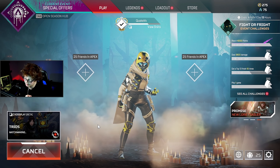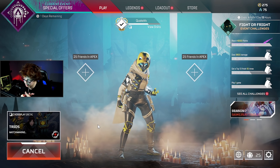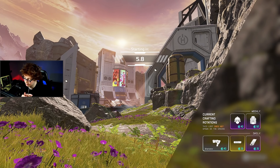But if it's just a little bit of an increase, then basically what it's looking like — the new Quickdraw gives ADS speed, draw-out time, and hipfire accuracy. So you have to choose that over Skullpiercer, which gives more headshot damage.